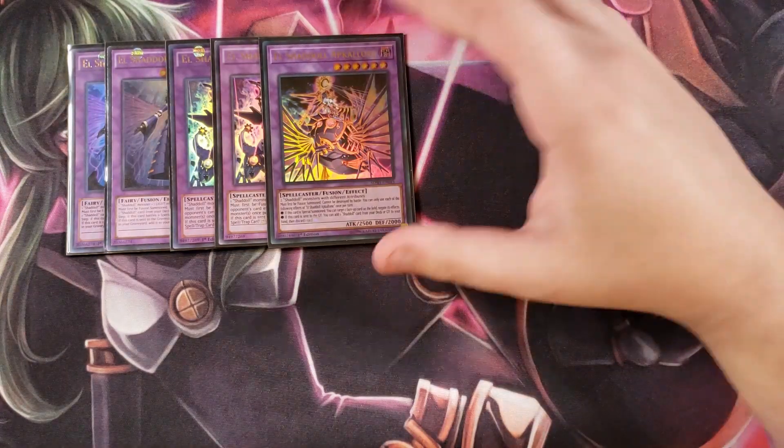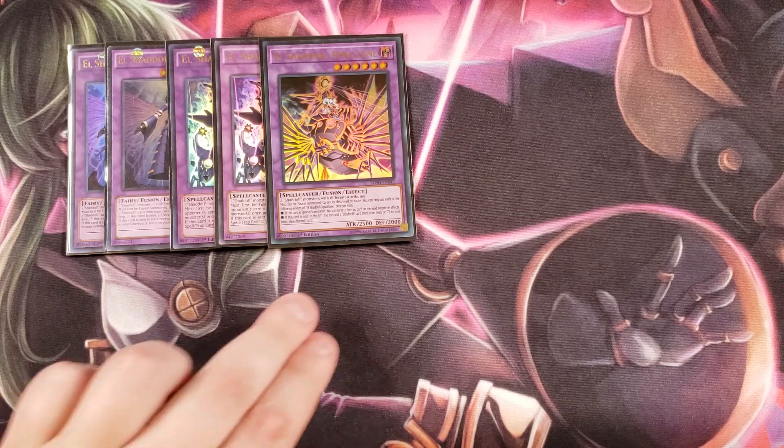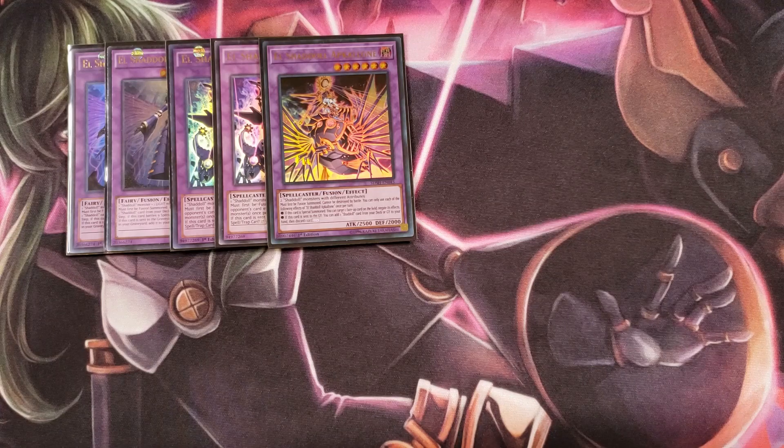We play a single copy of Apkallone. Apkallone is really good because if it's special summoned you get to target one face-up monster on the field and negate its effects. If it's sent to the graveyard you get to add a Shaddoll spell or trap from your deck or graveyard to your hand and then discard a card. It also can't be destroyed by battle, and you can only activate either of those effects once per turn.